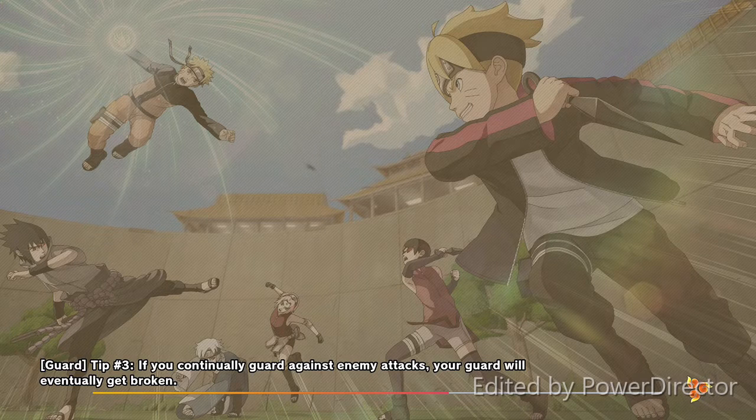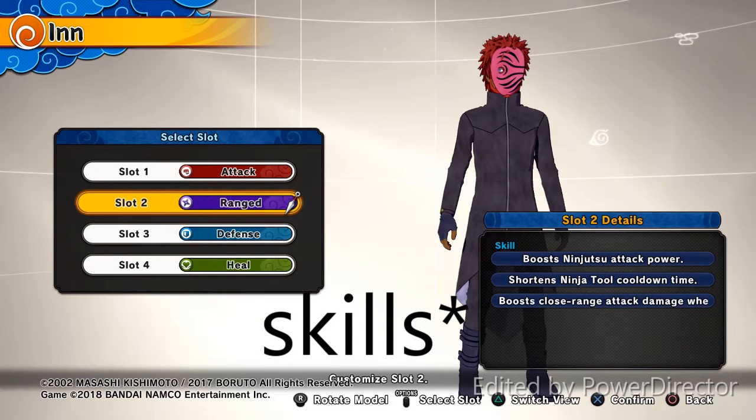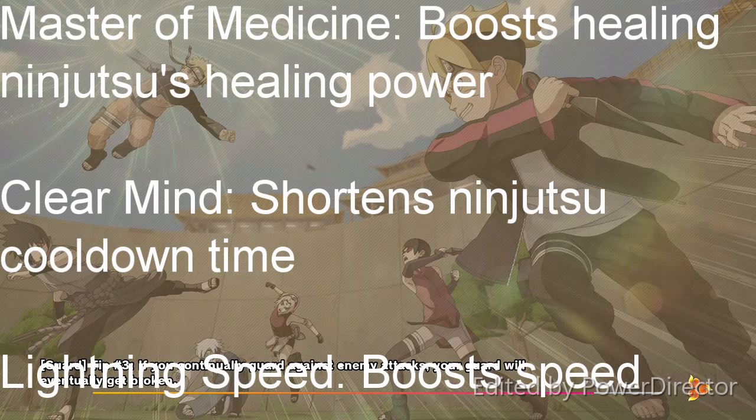I'm a great medic, actually. I can keep my team alive for a pretty long time, as long as they stay near me. The best heal-type build, in my opinion — you need a Master of Medicine top and a Clear Mind bottom. They're like attributes of outfits that give you certain boosts. Master of Medicine top, Clear Mind bottom — maybe even Lightning Speed, but I prefer Clear Mind.